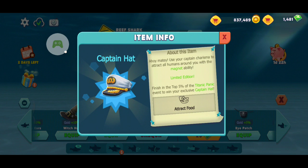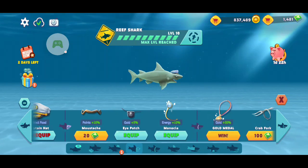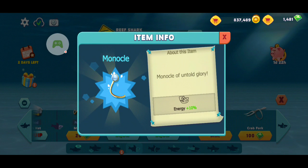This hat I got from the last challenge in the last video. It says 'use your Captain Charm to track all humans around you with Magna ability — limited edition.' You need to finish in the top five of the Titanic Panic event to win this exclusive hat. It's not that great unless you just like attracting people to your character. The eye patch gives extra gold, and the Monocle gives extra energy.